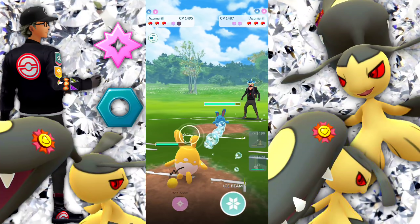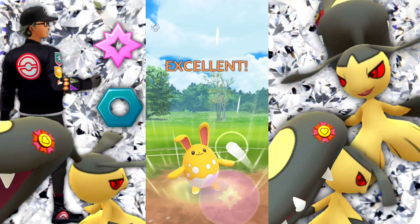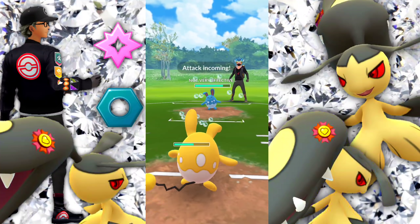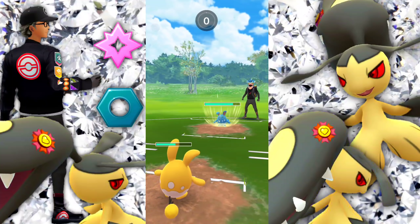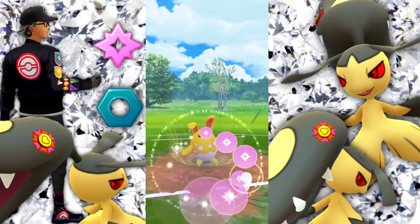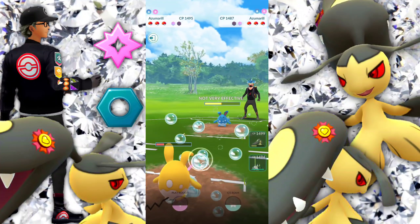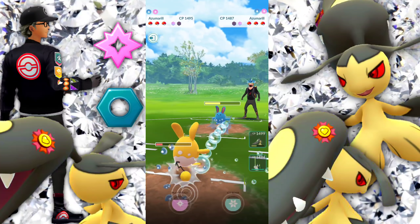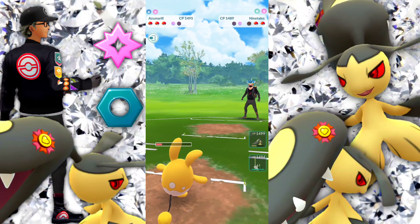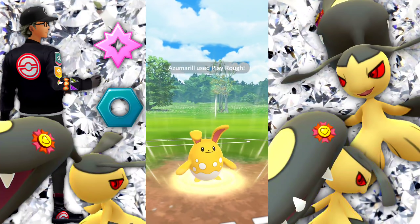We are down to one shield and we're up against an Azumarill. We do have Play Rough down the line — I believe I'm going to be switching it to Hydro Pump and then putting it back to Play Rough. Just chucking on here, we're going to let this go through. Hitting us with a Play Rough, getting us a little bit low, but still not feeling too threatened to use a shield. Going for our own Play Rough — they're about half. We have one-to-one shields, they did swap. They almost caught that charge move — I tapped on it, but the bubble went through.